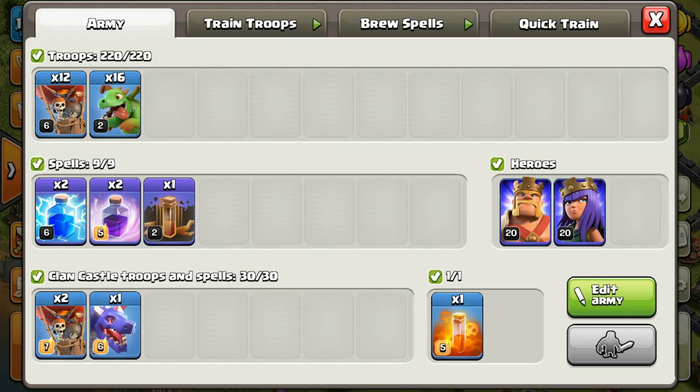It'll be a shorter video — we're just going to do these 3 raids, but we're going to see if these Baby Dragons can be used to push up and maybe even farm some loot. We're going to try to hit some higher bases, some max Town Hall 9s, maybe even some Town Hall 10s, and see if we can get some Dark Elixir because we always need Dark Elixir. Our heroes are up and we're getting ready for War Week. Not sure how this army is going to work out but we'll give it a try.